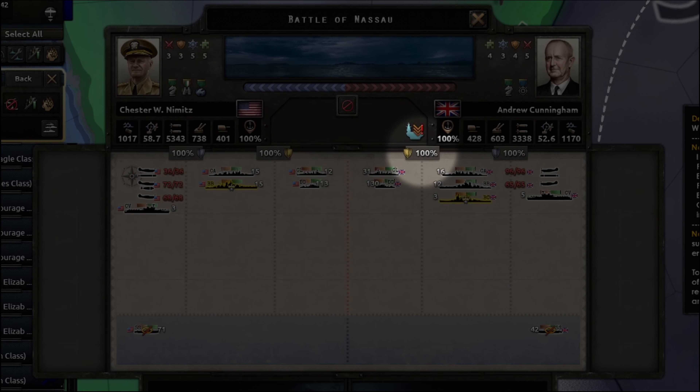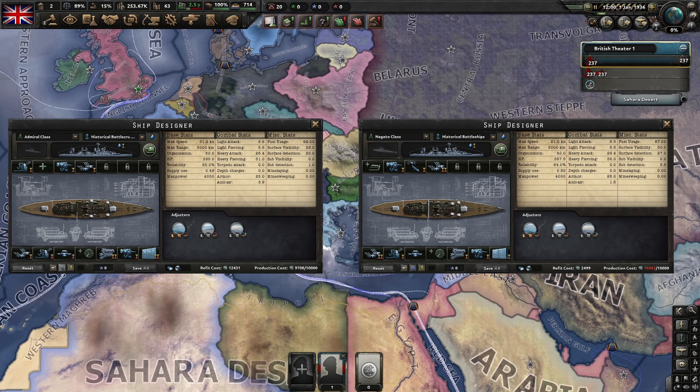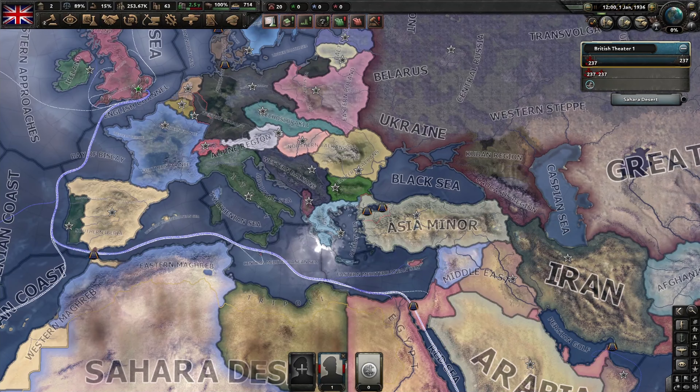Torpedoes are the bane of these expensive heavy ships, so I cannot emphasize the need for you to screen them properly enough. These ships are the biggest and baddest you can field, but will also cost you an insane amount of fuel to run and are the first to be targeted by aircraft during combat. It is best to use them sparingly and only drop them into the fight when you need to, such as when you're engaging the enemy's fleet.